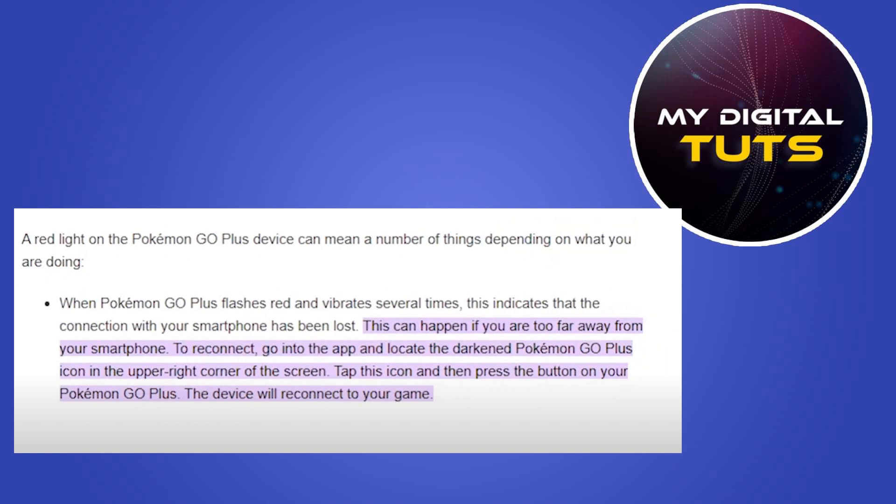If a red light is showing on your Pokémon Go Plus, this can happen if you are too far away from your smartphone. To reconnect, go into the app and locate the darkened Pokémon Go Plus icon in the upper right corner of the screen.